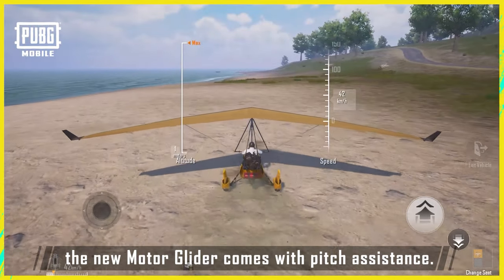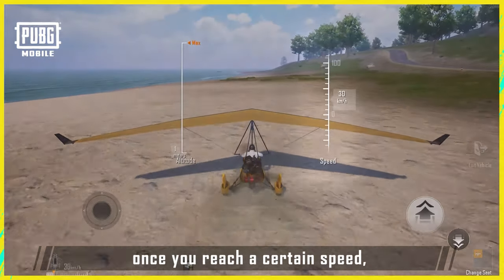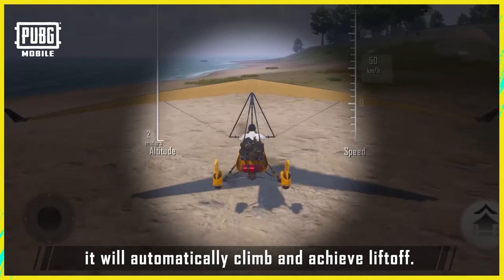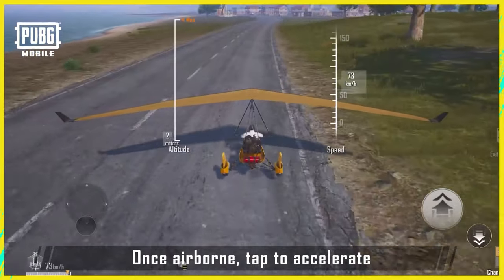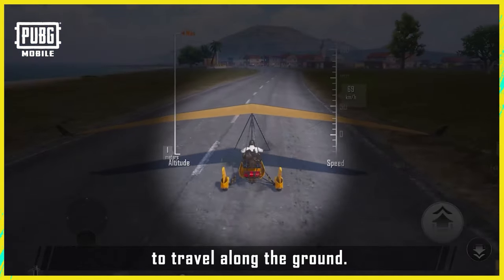First, the new motor glider comes with pitch assistance. What this means is that during takeoff, once you reach a certain speed, it will automatically climb and achieve liftoff. Once airborne, tap to accelerate and slide the wheel back at the same time to travel along the ground.